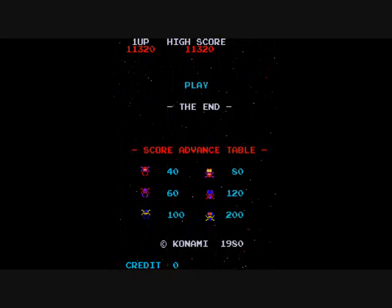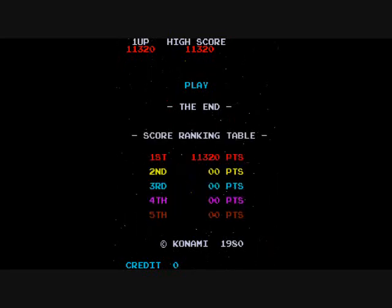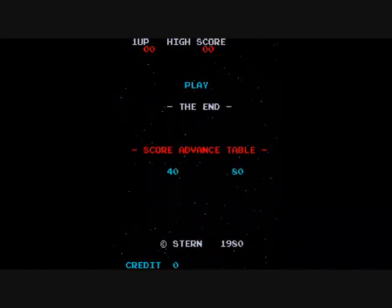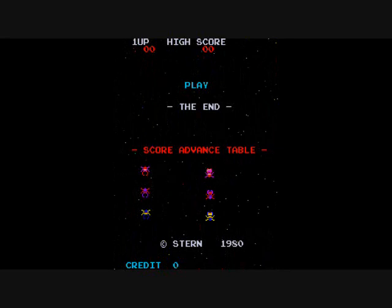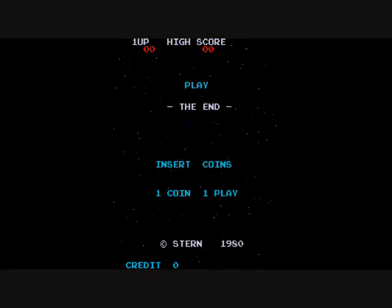The score is much greater in the Stern version. It's the same for red aliens — 40 and 80 — but for the purple one it's 80 and 160, and for the blue one it's 200 and 400. You have to reach 10,000 to get a one-up in the Stern version, versus 5,000 in the Konami version. And you can only get that one extra life — you don't get more.